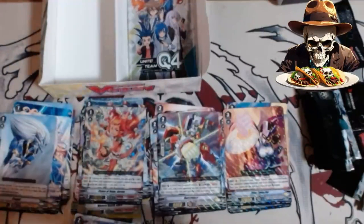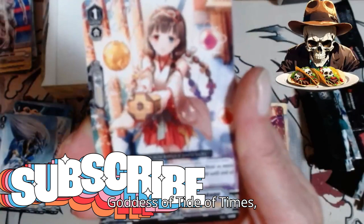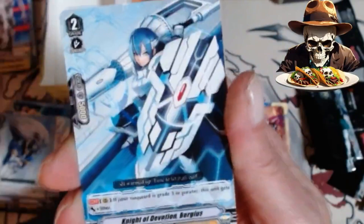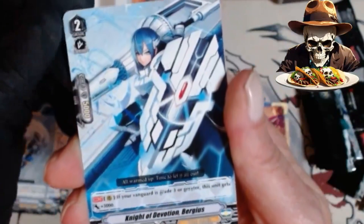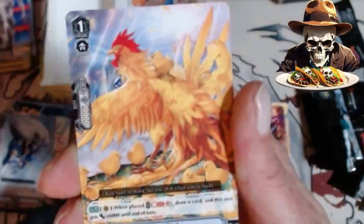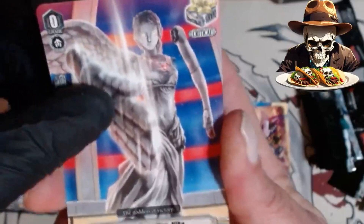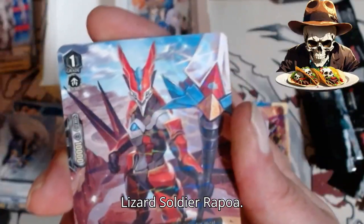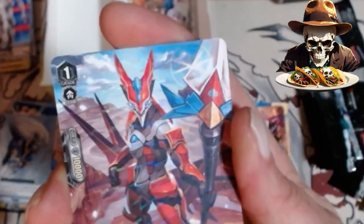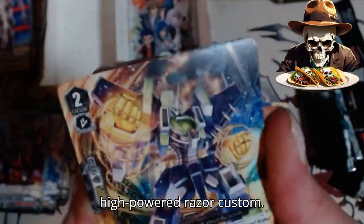Two more packs, two more packs. Oh my word. Goddess of Tide of Times. Knight of Devotion. Dominant Dragon. Luck Bird, Oracle Guardian Knight. Lizard Soldier Rappoa. Triple rare. Double rare. High Power Grazer Custom.